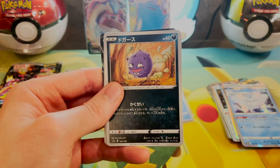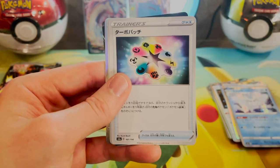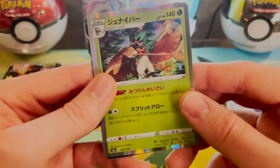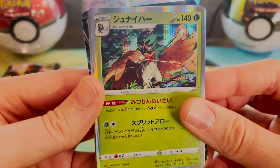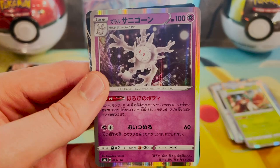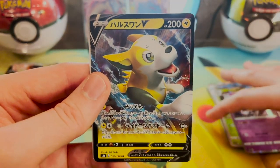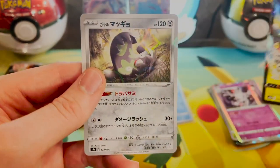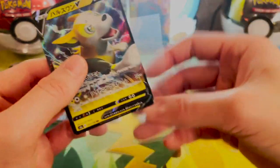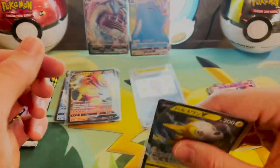Let me straighten these up. I got a coffee. Toxel, Zigzagoon, Energy, Centiscorch, a Hawlucha — that's a cool card, look at him. And I can't remember your name, bro. And a Boltund V. And a Stunfisk. I got Boltund a couple times already too.